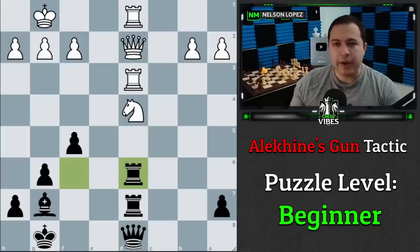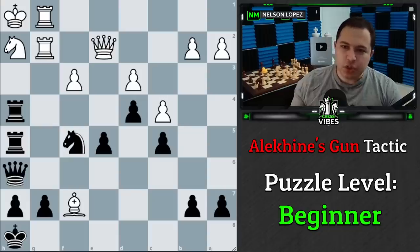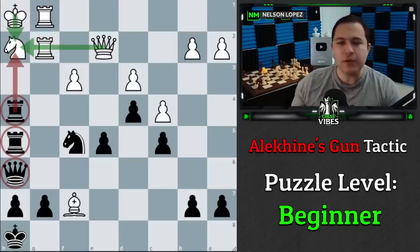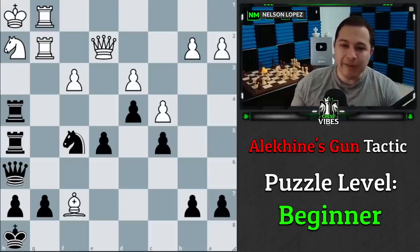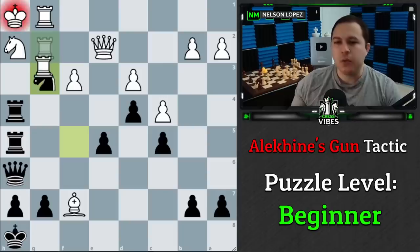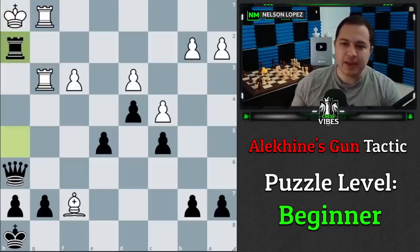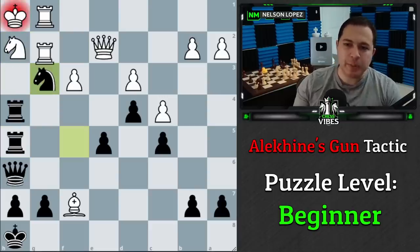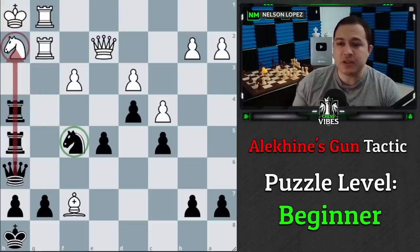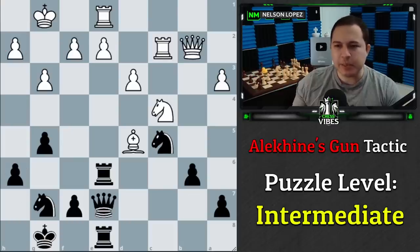Next example — Black to play and win. The battery is attacking the h2 square, but counting up: three attackers versus three defenders, so simply taking doesn't cut it. However, we have the nice knight move knight to g3 check, which is a fork. Even though the rook can take us, we lure that rook away, and once the rook is gone, White only has two defenders versus our three attackers. We take, take again, and that's checkmate — a good example of pairing the battery with something else.